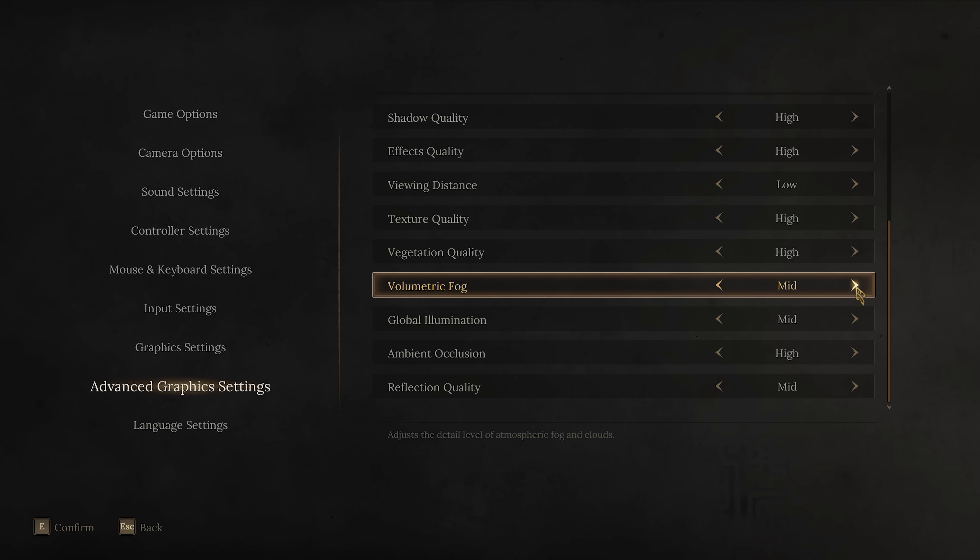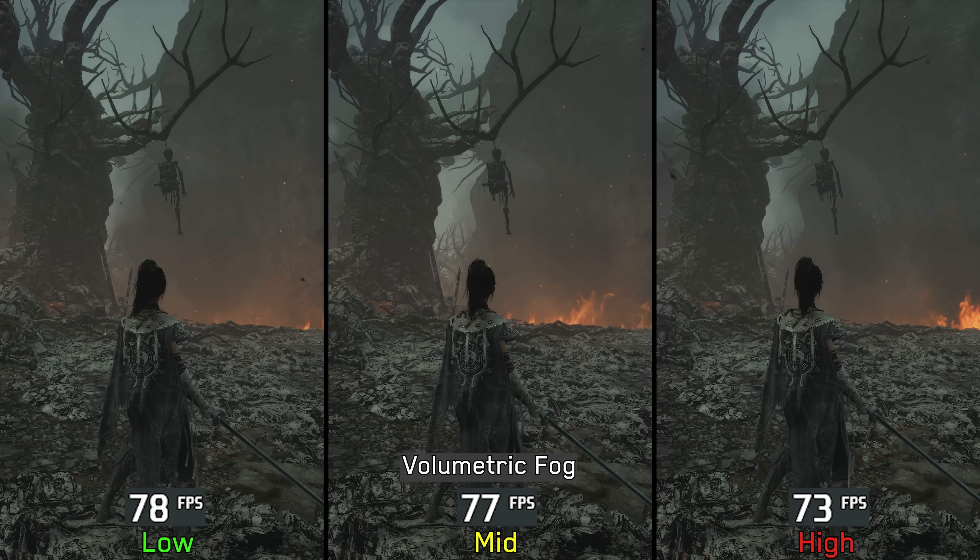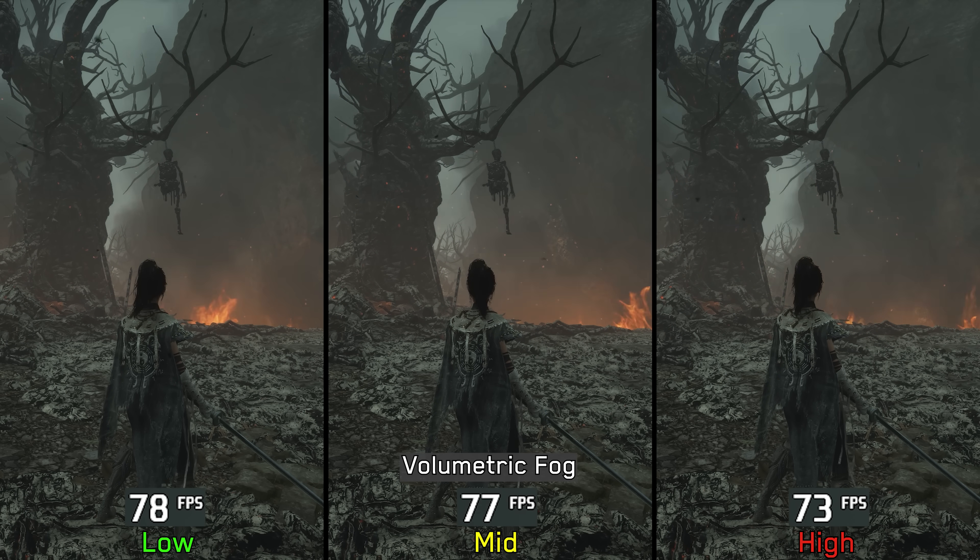Moving on to volumetric fog: this setting does not have a major visual impact. Even in fog-heavy scenes, it's hard to spot any noticeable difference between low and high. However, it still comes with a performance cost of around 5% when going from low to high. Therefore, I recommend keeping volumetric fog at low.